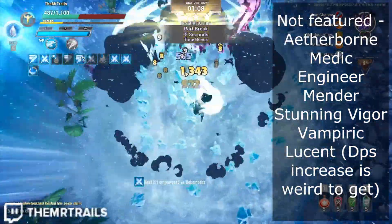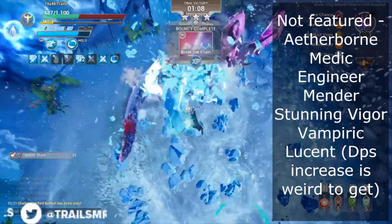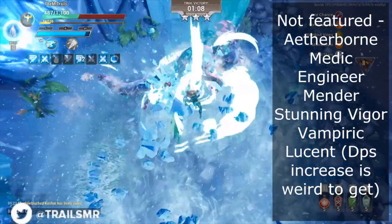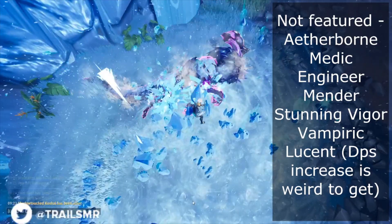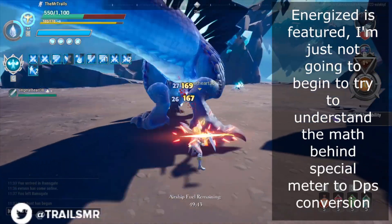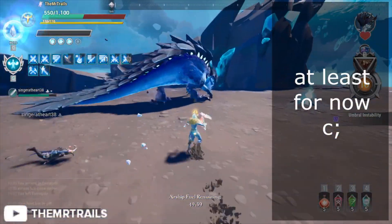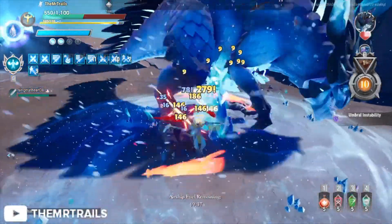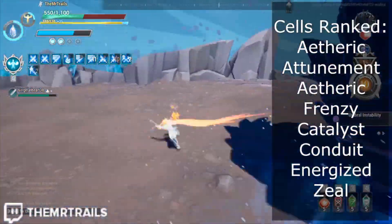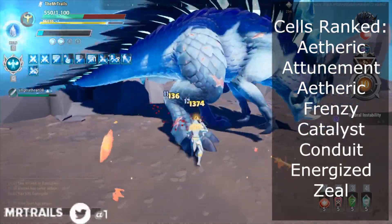I am also not going to be featuring the Lucent cell as getting its DPS increase is rather difficult, at least to get this DPS increase efficiently. As well, there isn't really going to be a mathematic proof behind Energized, and the only reason I'm even featuring it is because it's actually good on sword these days. So the utility cells we are considering are Etheric Attunement, Etheric Frenzy, Catalyst, Conduit, Energized, and Zeal.